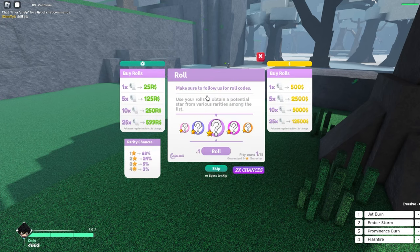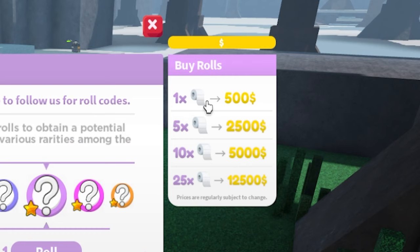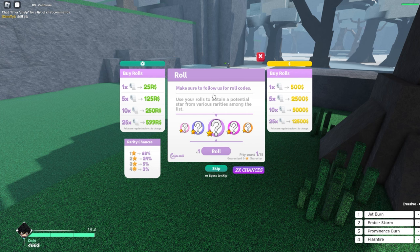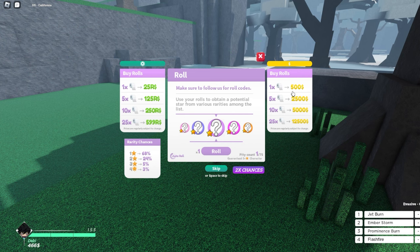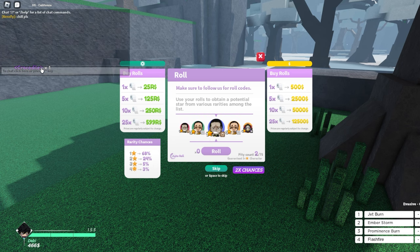To get characters, press the rolls button. Rolls are literally toilet rolls — that's kind of like the currency for this game. There's money and there's rolls. You can either buy rolls with Robux or in-game cash. Cash is at the bottom — I have 466 right now, so I could even buy one roll. Every time you win a game you get cash, so it's simple as that.